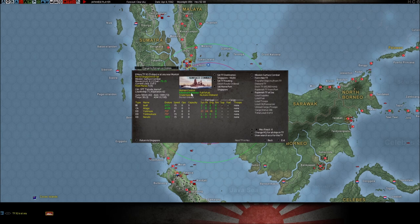This button here, 'retirement allowed,' means that whenever the task force gets to the destination you've set and completes whatever that mission is — either going and stopping, dropping off supplies, or whatever — it's going to retire to its home base. A lot of times you may not want that. So if you click 'remain on station,' it will move to where you tell it and stay there until you tell it to move again.